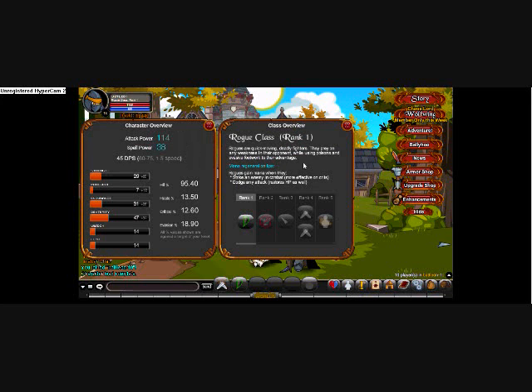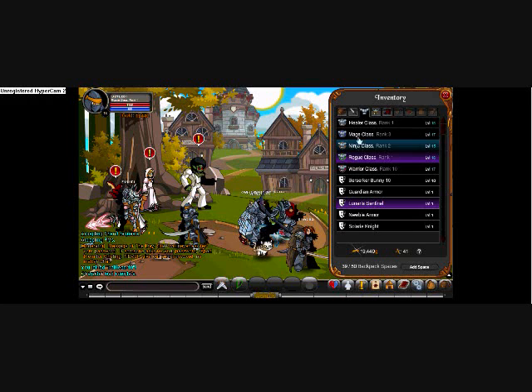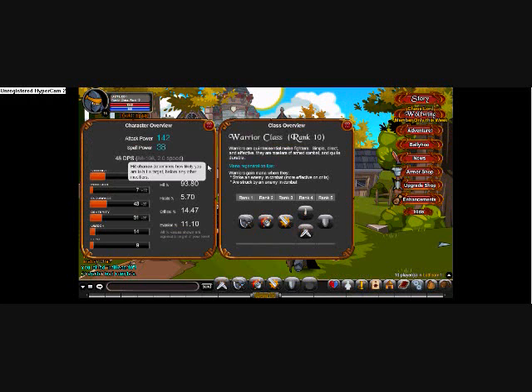As of right now I'm using a rank 1 rogue, but let me get to my real character. Good warrior. Now my stats are going to go up because it's rank 10. Attack power 142, 38 — all the skills.